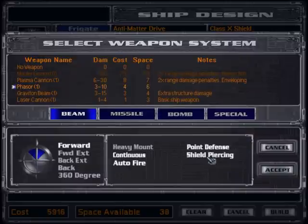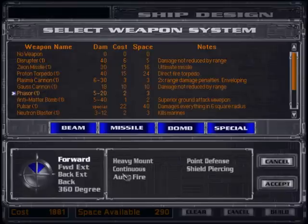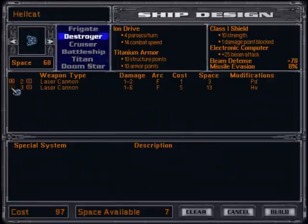A weapon with a forward angle will take up less space on the ship than a weapon that has a 360-degree arc of fire. Missiles and bombs always have a 360-degree arc of fire. Depending on your level of technology, you can also add additional options to improve the weapon's effectiveness, but they increase the amount of space the weapons utilize. You can only build five different ships at a time, but any obsolete ships can be refit with newer weapons at a lower cost than a new ship.